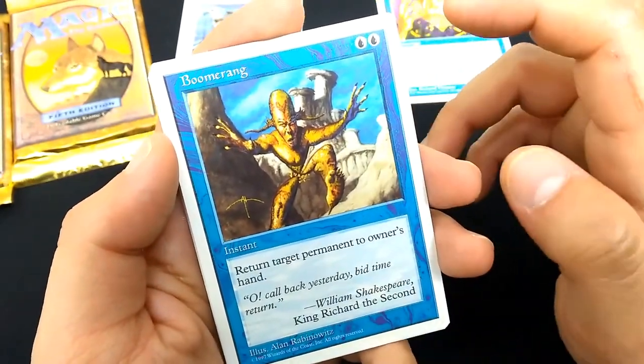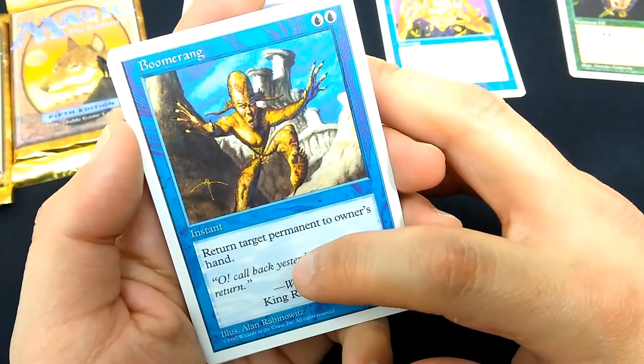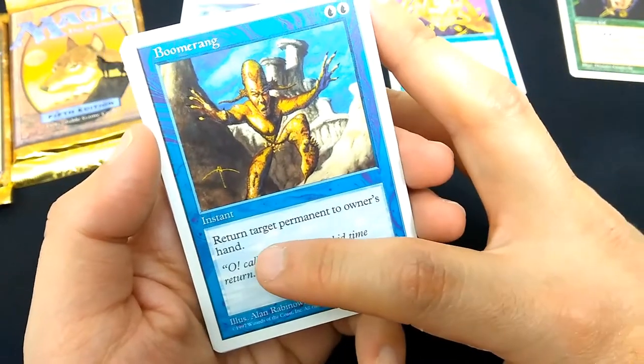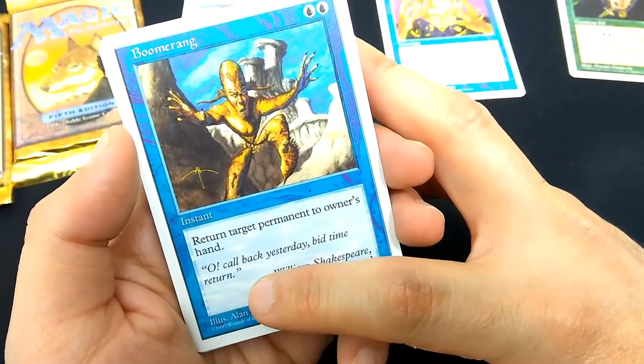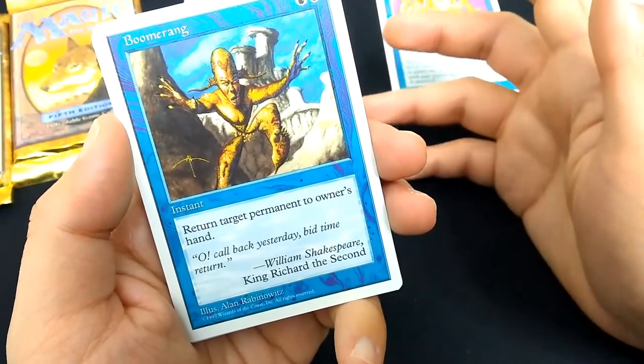Boomerang, with new art — well, new for 5th edition. Blue Blue. Return target permanent to owner's hand. Art by Alan Rabinowitz. So any permanent — return it to the opponent's hand. Flavor text: 'Call back yesterday, bid time return.' William Shakespeare, King Richard II.